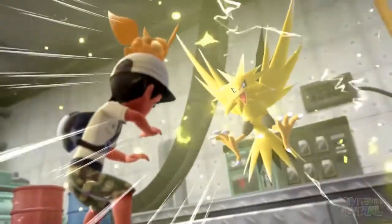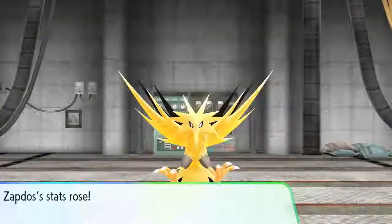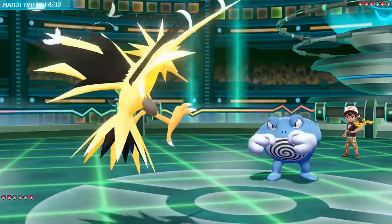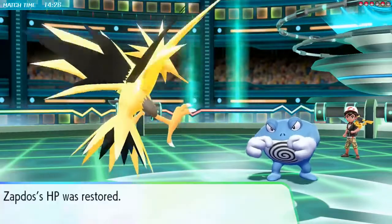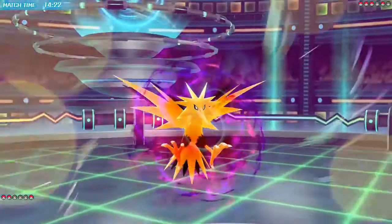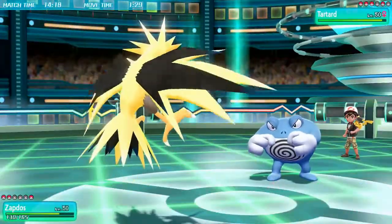The electric member of the Bird Trio, and the best electric type from Kanto, is Zapdos. It may have a weakness to Rock, but that won't stop this awesome avian from being a great Pokemon in my eyes. Zapdos got a huge boost in usage in Generation 4, thanks to the physical-special split, as well as being able to learn Heatwave and Signal Beam to deal with steel types, and something to deal with ground types. Its special attack can be a max of 383, which is pretty good.